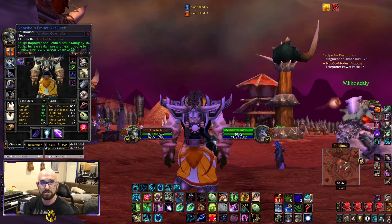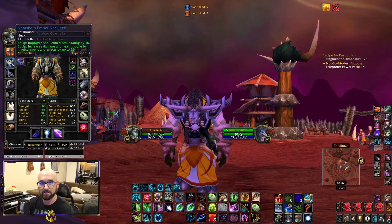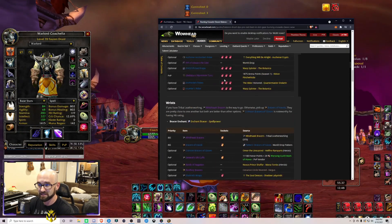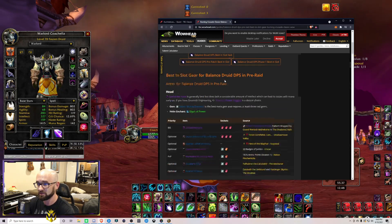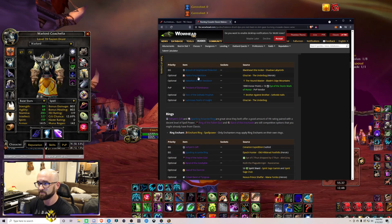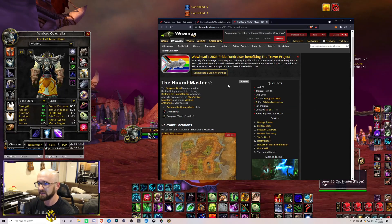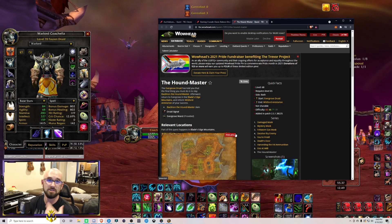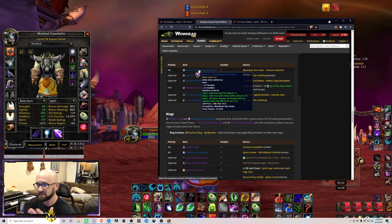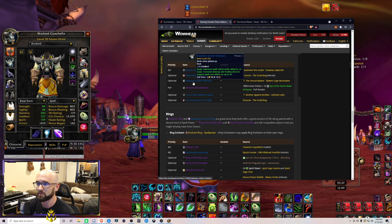Moving on to the neck piece — as you're leveling and dungeon grinding, our best option is a neck from Shadow Labs, but I literally haven't seen it drop a single time. If you can't get that, there's a very close second from a quest in Blade's Edge that's pretty simple to get. You can find it on the WoWHead link — it's the Hound Master quest in Blade's Edge. I encourage these ways of getting gear because they're guaranteed — you sink a little time in, do the quest chain, make some decent gold, and have a guaranteed reward at the end rather than farming Shadow Labs 25 times.